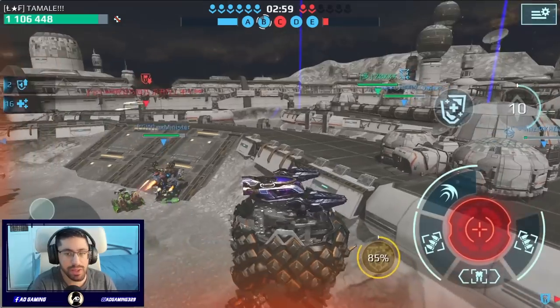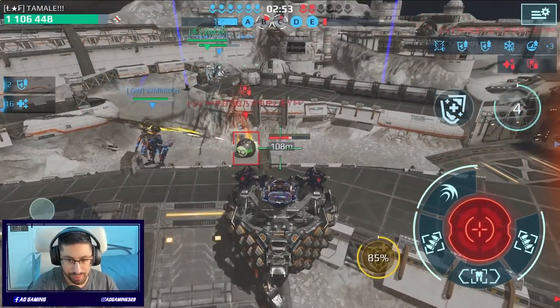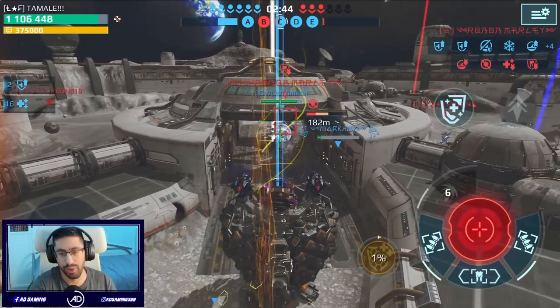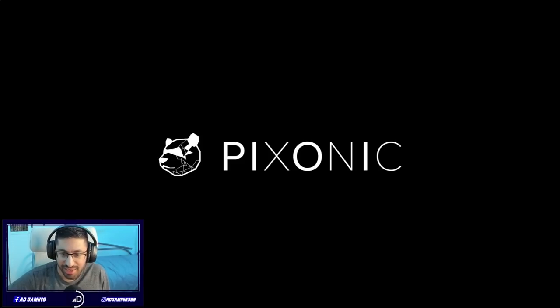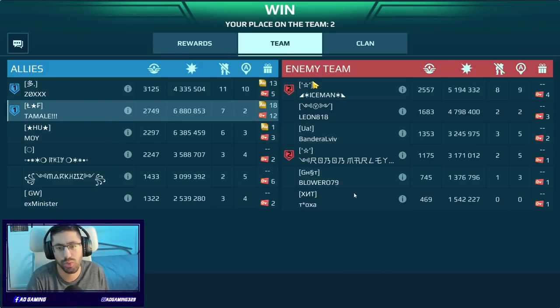It goes to show how overpowered this Titan is — it's probably the best Titan currently in the game. We are gonna play another one and see how we perform. Did you notice what I did before to this Kaios? I basically pushed him — touchdown, it was a funny moment. We did really well — almost 7 million damage, 7 kills, 2 beacons. We played against Iron Stars, one of the best clans on Android. Let's jump into the second gameplay.